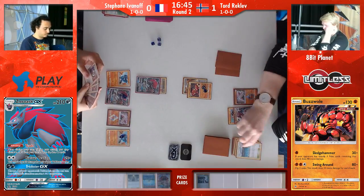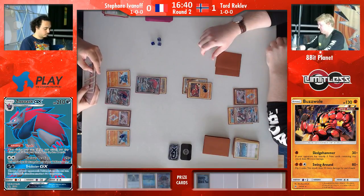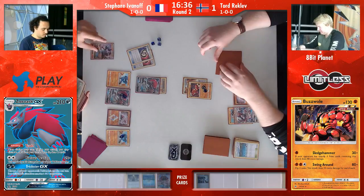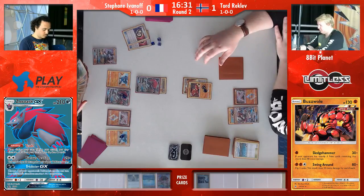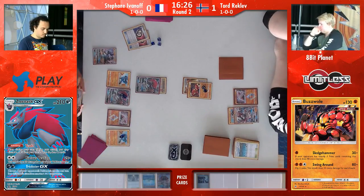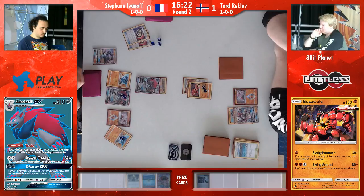It's not actually completely over for Tord because he could use Ultra Ball for Octillery — which was the original plan — but he could also use it for Lycanroc, and because of the Guzma the boss will kept the energy, so he could knock out the Lucario again. But we see the double Puzzle of Time, which means he's down to one prize card. Unfortunately for Tord, this is the one supporter he has in the prize card, which he was hoping to draw the whole time. So now he is in top deck mode again.